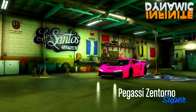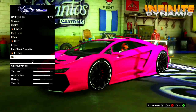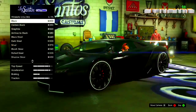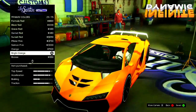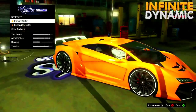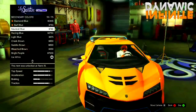So for this first paint job called Prototype IQ, you want to go to LS Customs and head to the respray option. Make your primary color a metallic bright orange and your secondary color a metallic bright orange as well, and for the fluorescent you want to make it sunrise orange.